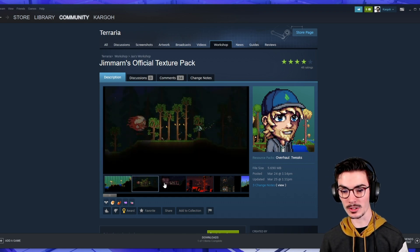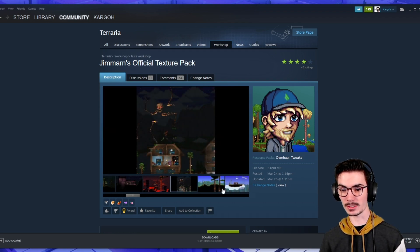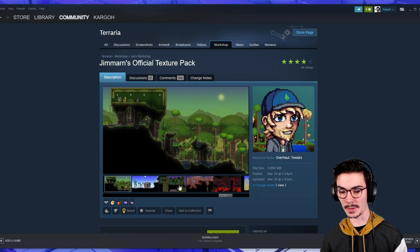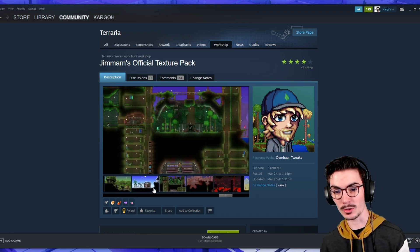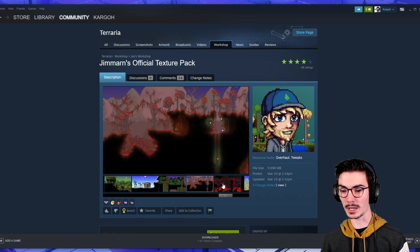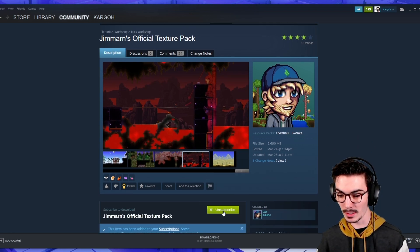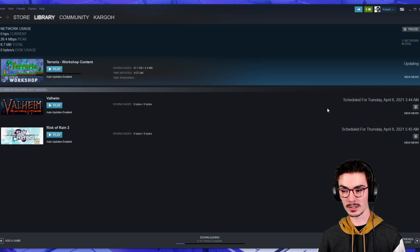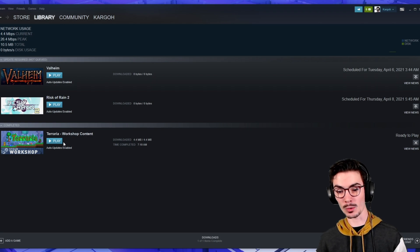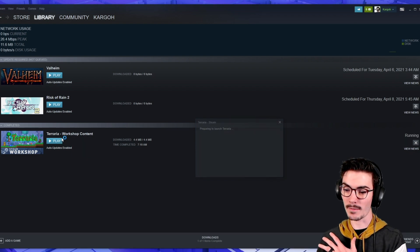You can actually preview screenshots — look at that amazing Eye of Cthulhu. Skeletron looks sick. Wall of Flesh looks absolutely terrifying. Skeletron Prime, always terrifying. It's up to the user who creates the texture pack how many screenshots they provide. If you want it, go ahead and hit Subscribe. Then it'll start downloading. Now that the Terraria Workshop content is fully downloaded, you can launch Terraria and you'll get that texture pack right into your game.